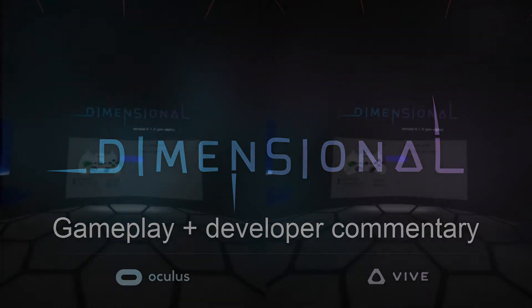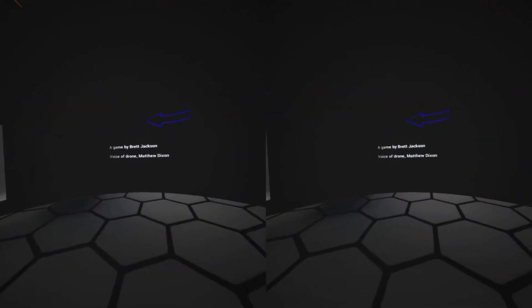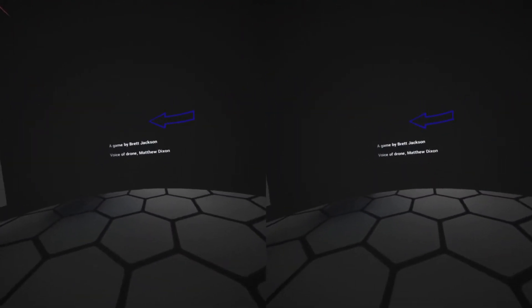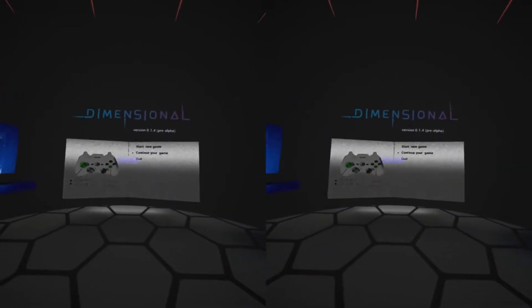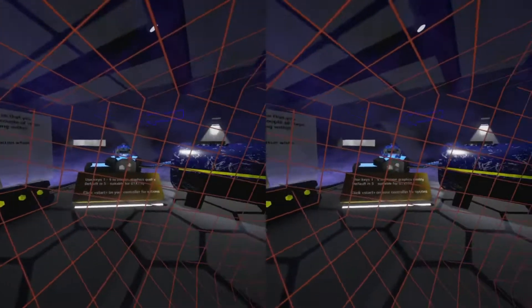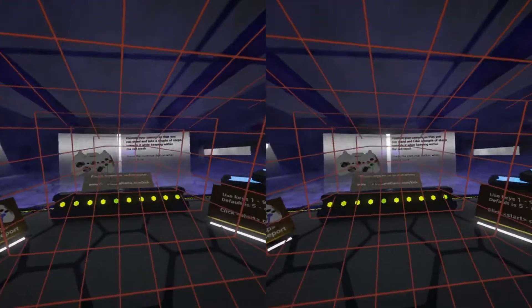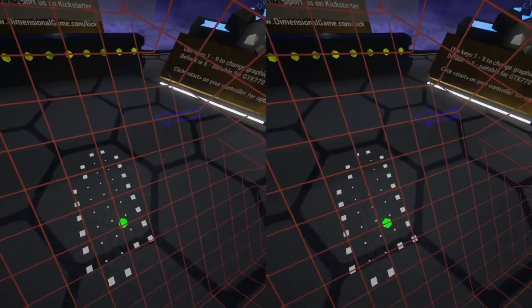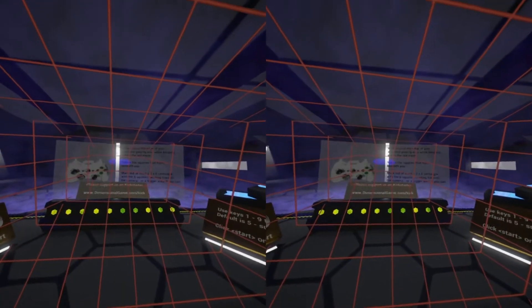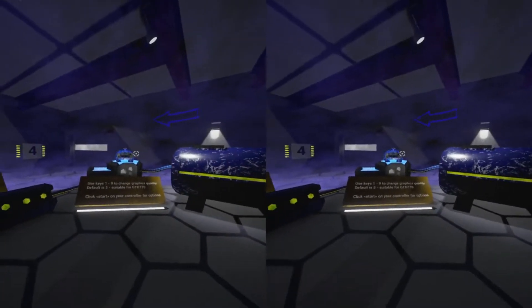In this video I'm going to have a quick run through the first two levels of Dimensional, just so that people who have not managed to play the demo have got a feel for what it's like. The room you're in now is your base. This is where you set up the tracking grid on the floor, and it's where you load the levels. Select a level, and let's go.